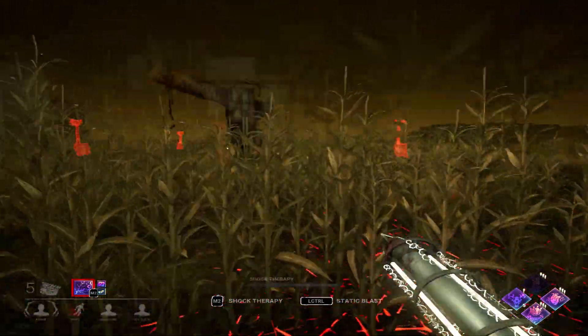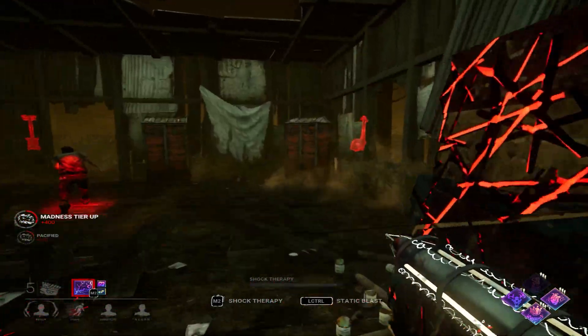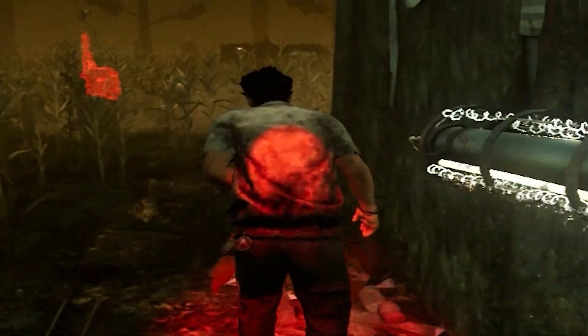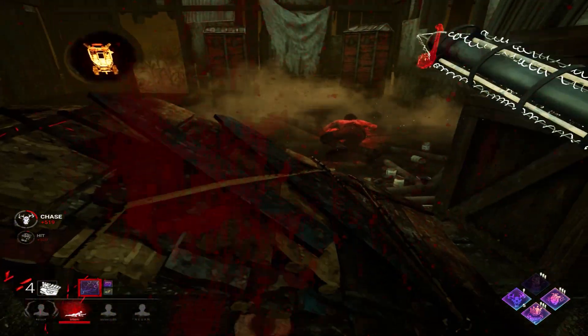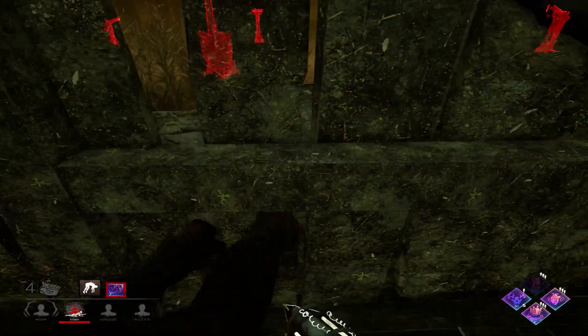We're going to do this so he can't use the pallet. There we go. Now he's supposed to commit to running through the doorway. Yes, he does. I should have waited. And now he's going to drop the pallet on me, but I knew that was coming, so I pre-lunged and we have a down.